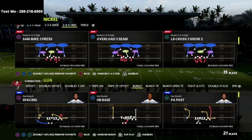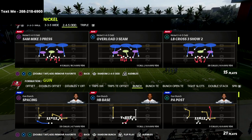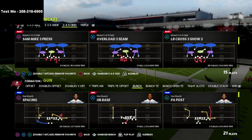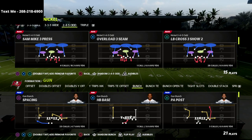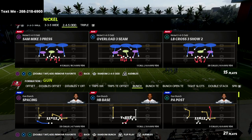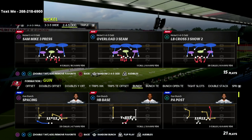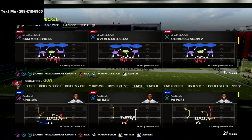We're talking about LB Cross 3 Show 2, and I wanted to share a unique little pressure package out of the 2-4-5 Odd. This is kind of a spin-off of our 3-3-5 Odd — we use very similar concepts in the 3-3-5 Odd, which is the main defense in our defensive guide and I believe the best defense for getting pressure consistently this year. The 2-4-5 Odd is one of those formations I started testing a lot early in the year, went away from, and now I'm coming back to because I've found some new pressure out of it that I really enjoy.